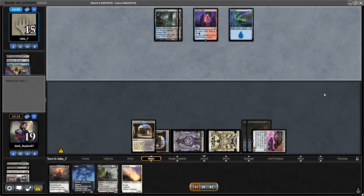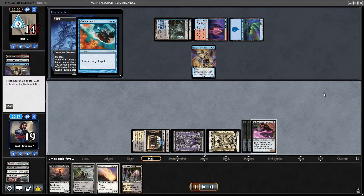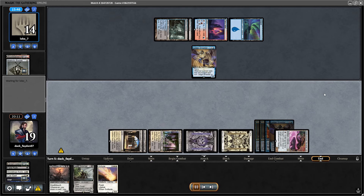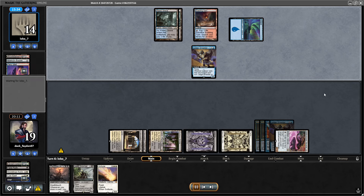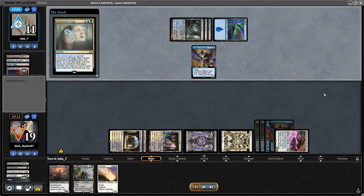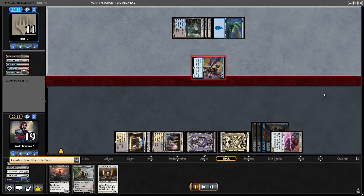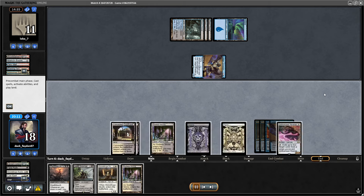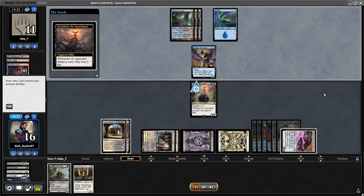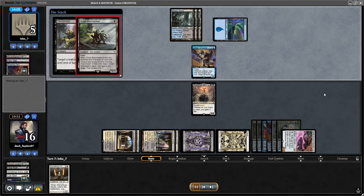Murktide is one of three or four threats they play, so it's really relevant for them. I go for the Grief but unfortunately opponent has a counterspell. Still, I was able to grow my Hearse a lot. It eats their graveyard, making their Murktide really bad. Opponent goes for Unmoored Ego — didn't expect that one against Solitude decks, but it's definitely an option to get rid of Solitude. I didn't really mind it. I play Sheoldred, a strong threat opponent has to deal with.